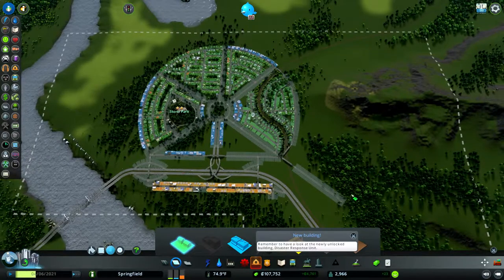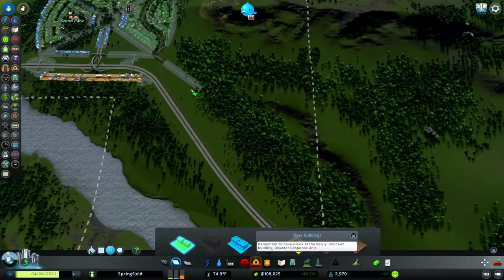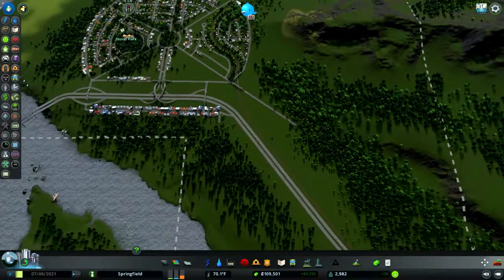I think that's going to do it for this episode. Next time, what we're going to do is get started on this area - I'm going to turn this road and go parallel to the freeway. This is going to be a big section - this is where the majority of our jobs are going to come from. So we'll do that next time. This is Greg29407 saying au revoir, and we will see you next time.